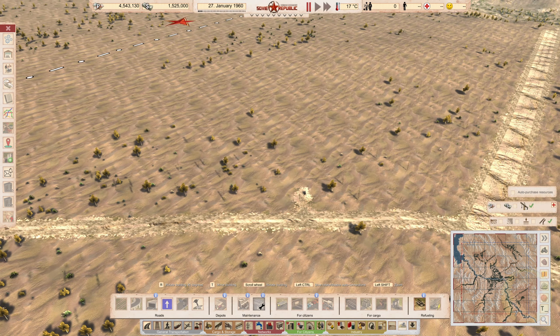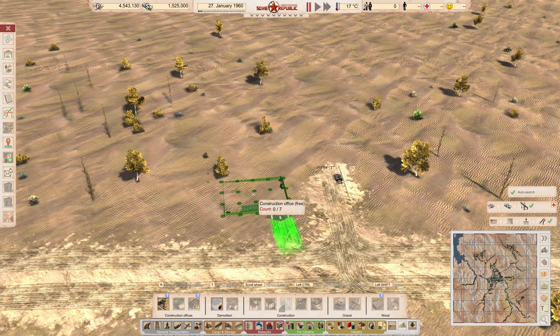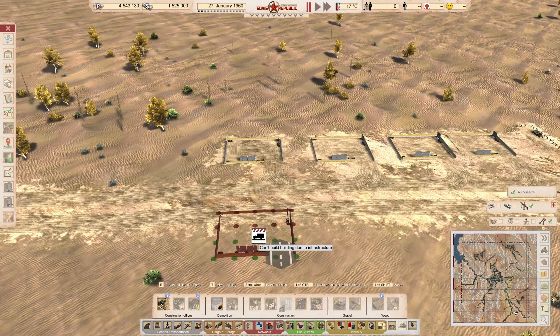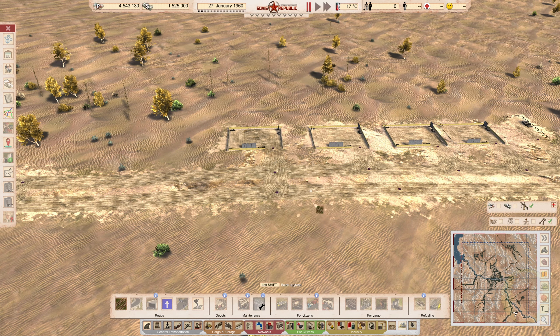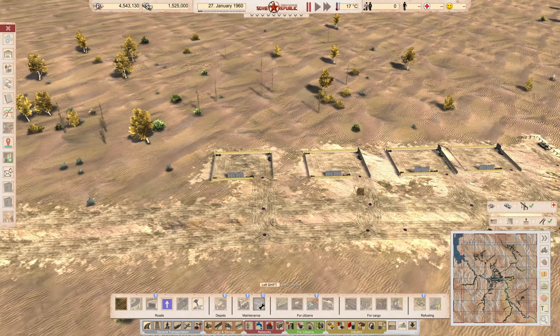Now we're going to go into our construction industry and create construction offices. These are free — you can have up to seven free ones. So we'll place four construction offices here, and make sure these areas are connected so vehicles can go in either direction if needed. These are our construction offices — this is where all of our construction vehicles go that are going to build our buildings.